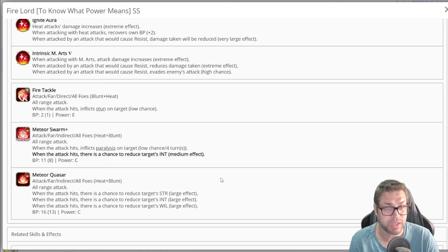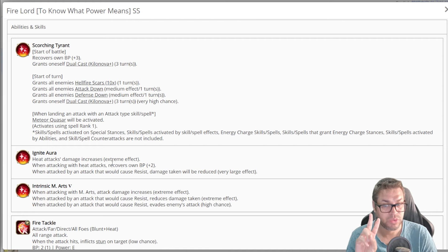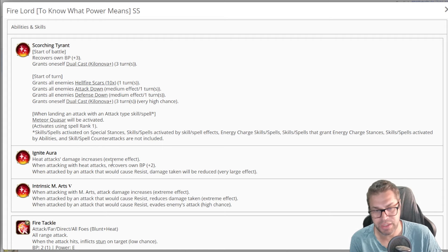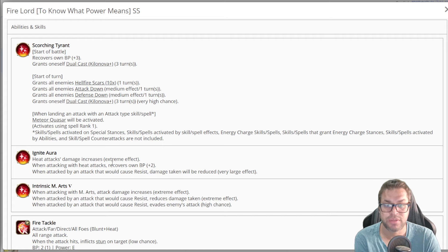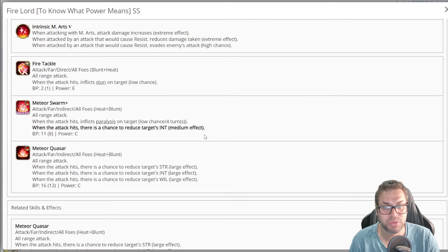You get the guaranteed chase that will debuff 25% across those stats. There's a 30% damage increase at all times when attacking with heat attacks, and it recovers 2 BP, meaning you get at least 7 BP per turn. You guarantee the Kilonova for three turns, so you always chase with Kilonova and then Meteor Quasar. Your command will cost 5 BP, then Kilonova adds 7, then 9 is guaranteed for three turns. After that you have at least 7 more. If you have a character that gives you at least 3 more BP, you're stable; 5 extra BP guarantees you can use Meteor Quasar every single turn.